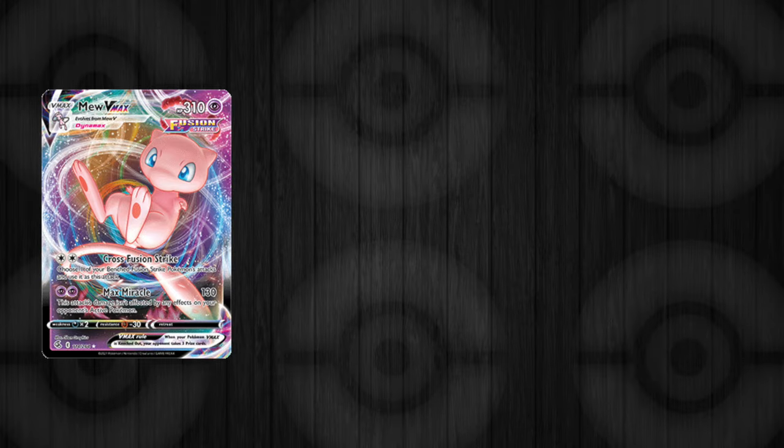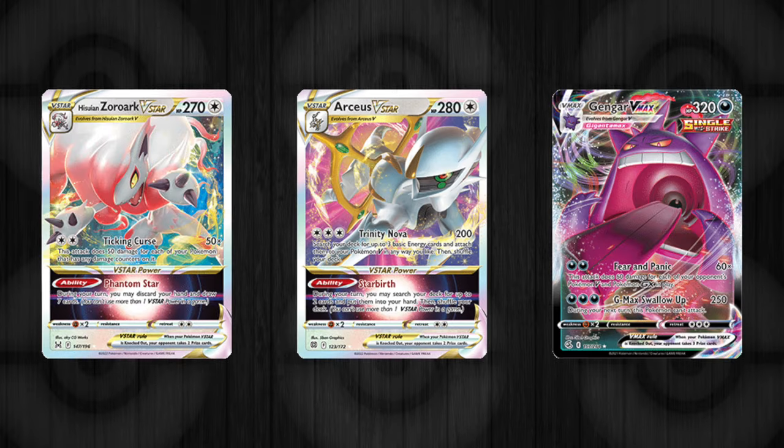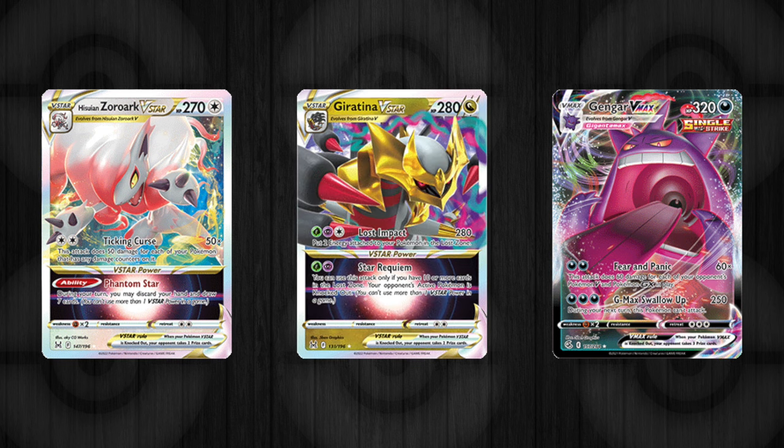So now we've got all the support — what about attacking Pokemon? This is going to be down to you, honestly, it's going to be down to preference. In my current decks I run Mew, Arceus, Gengar, Zoroark, Giratina — Pokemon that I love and build around. Drop in the comments below your favorite Pokemon and I will try and help you build a deck around them. It's supposed to be fun and it's supposed to be using stuff that you like.